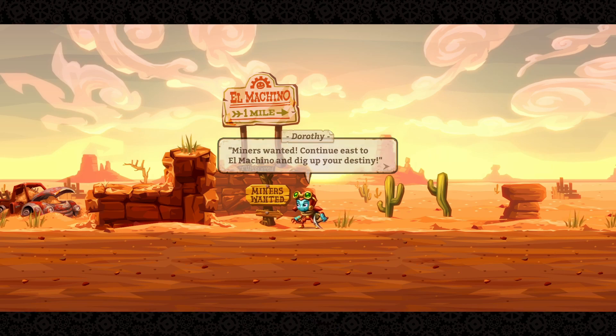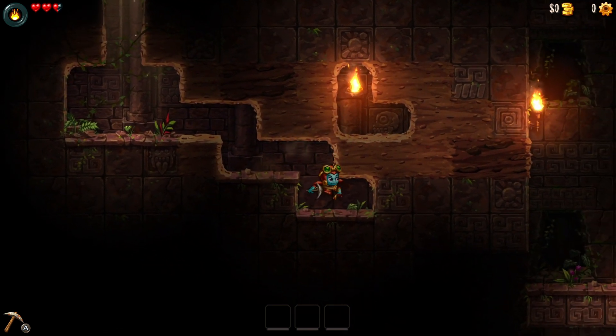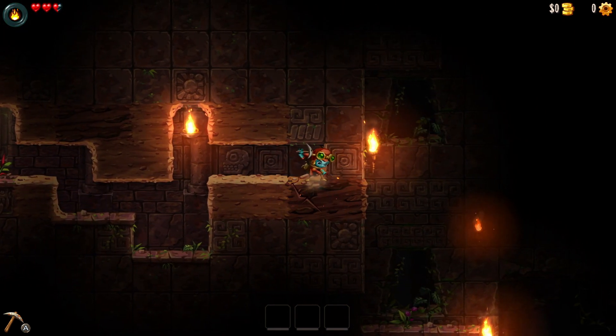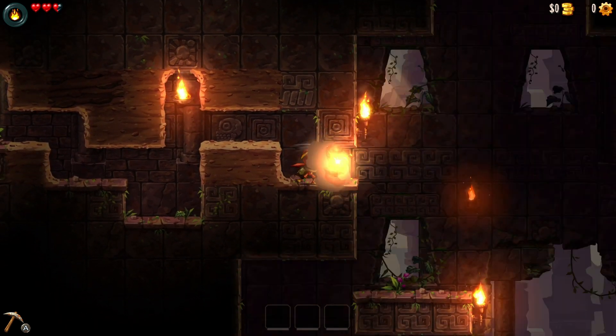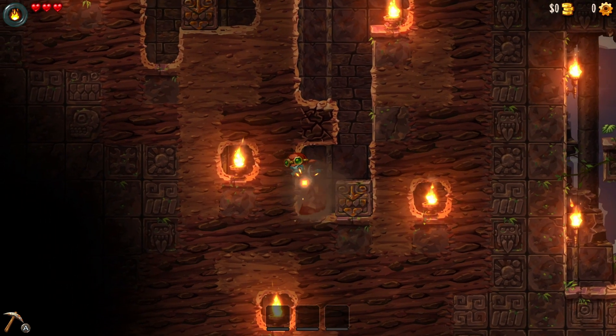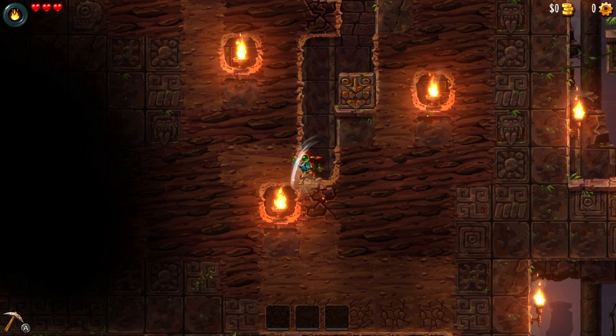The game is a direct sequel to SteamWorld Dig, where you played as the charming Rusty, a mining robot who loved himself some treasure. This time around you play as his loyal friend Dorothy McCrank, whose mission is to find the missing Rusty. Throughout this adventure you will find yourself spelunking through caves, digging up treasure, and upgrading your equipment to uncover the mysteries of the caves beneath the town of El Machino.